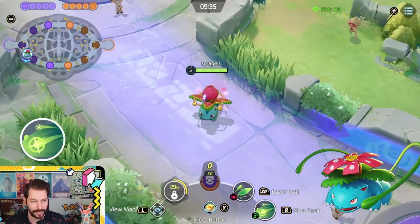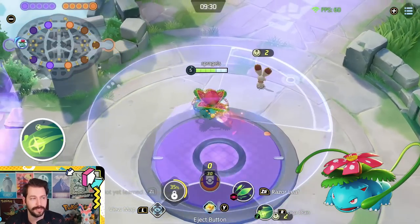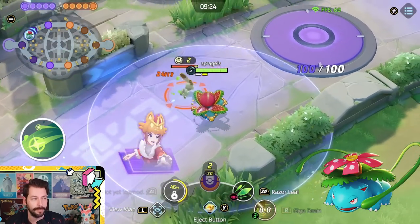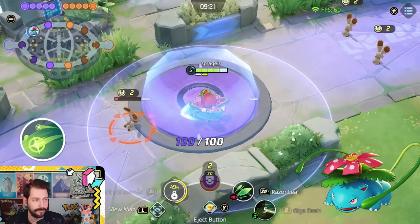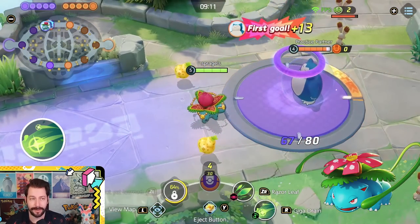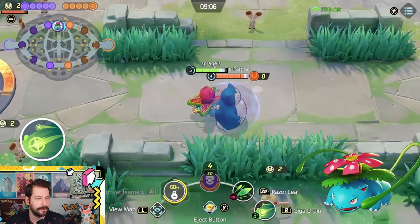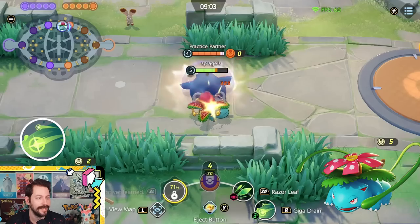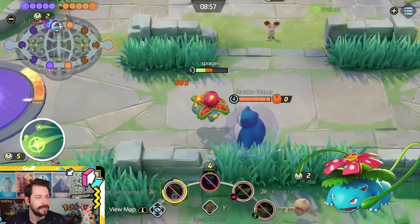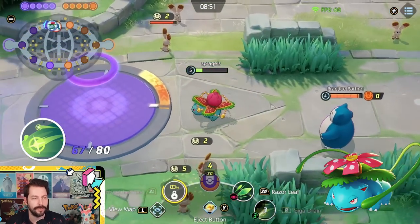Giga Drain is a cool move with a cone in front of you — it damages enemies and heals Venusaur for every single Pokemon hit, wild or enemy. It's an amazing self-heal. It also has a really cool effect: you take reduced damage when you hit with it. Hitting for 805 and 325 normally, but after healing with Giga Drain it's hitting me for 112 and 211 — that's a 35% damage reduction for a moment when you heal with Giga Drain.